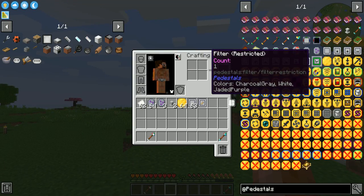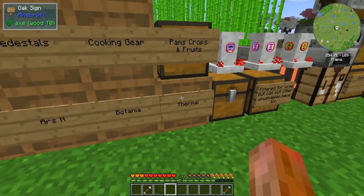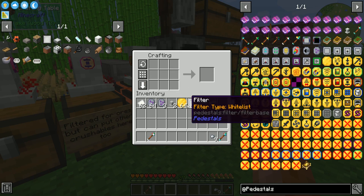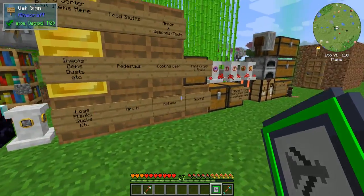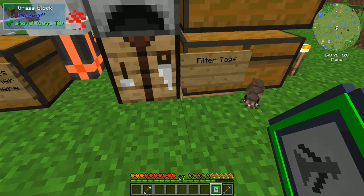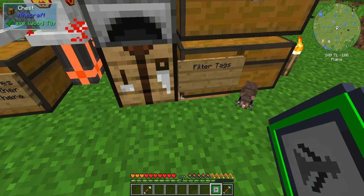Last but not least, we have the restricted filter. How this works is very similar to the enchantment count filter. If you throw three items in and shift-right-click, the filter is set to a count of three. If you throw 64 in, 64 is the max stack size. So you can specify exactly how many items are allowed to pass through the pedestal that has this filter on it. This filter is another one that you can't change mode on — it's just one mode.